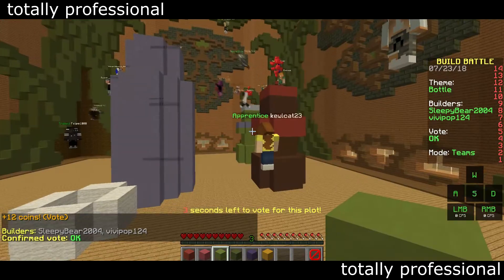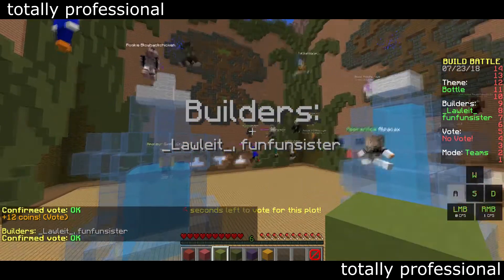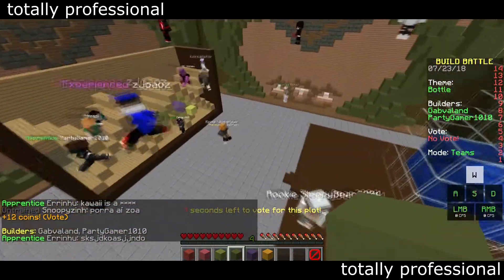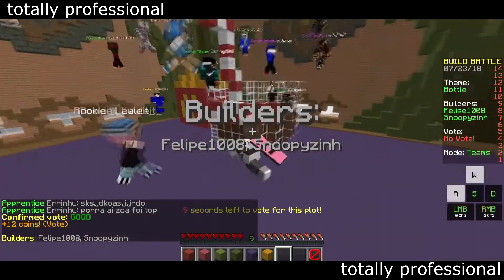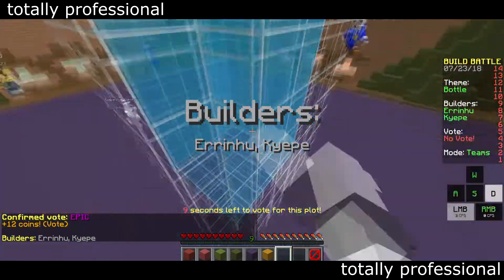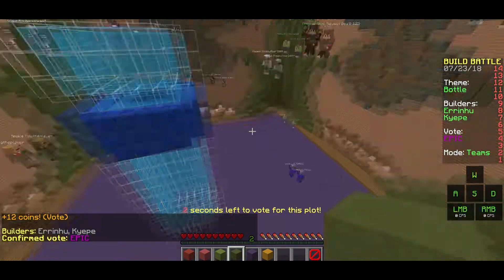Oh, this is good. That looks like a Minecraft bottle straight up. Okay, for all of them — we know ours is the best. I'm stuck in the water. How did you get stuck in that? Oh that's good, this one's gonna win. That's water, that's water — okay, this is good, I like this one.